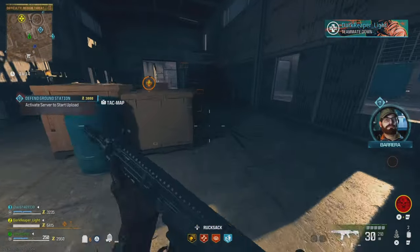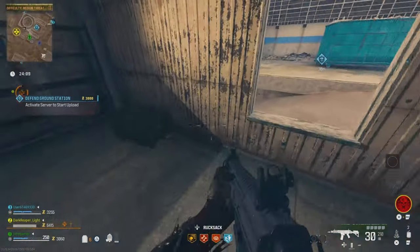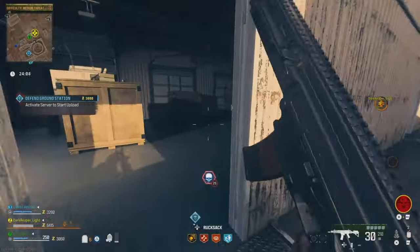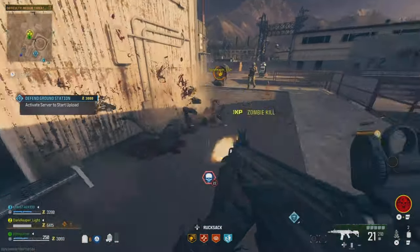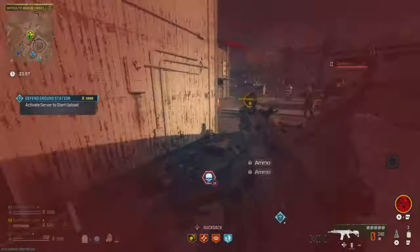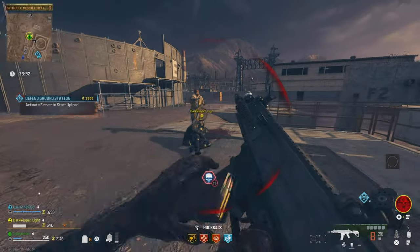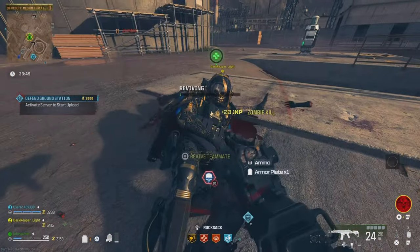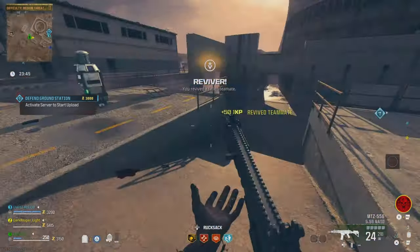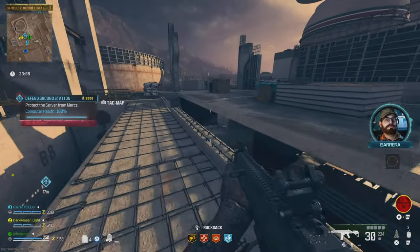If you are in the red zone you're going to have a higher chance to get that drop, but the harder it is, the higher the chance of you actually dying and having to start all over. That's why the medium zone still gives you the best chance to get it and still survive. It's not just any contract you need to do — you want to do one of the worst and most difficult contracts, which is this one right here: Defend the Ground Station.